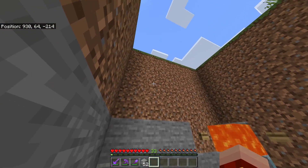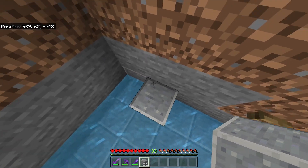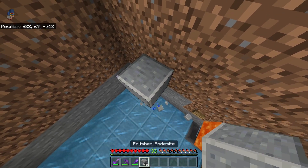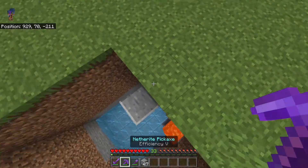The last step is getting out of the hole. Place a block at a random position, stack up by one, destroy the block below, and repeat the process — place a block, destroy the block below — until you are at the surface.